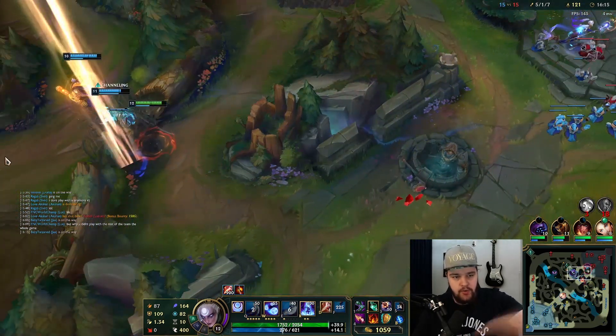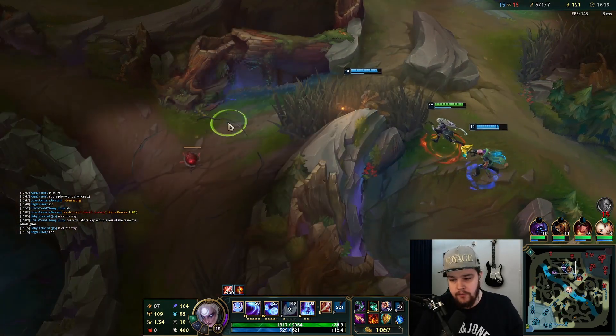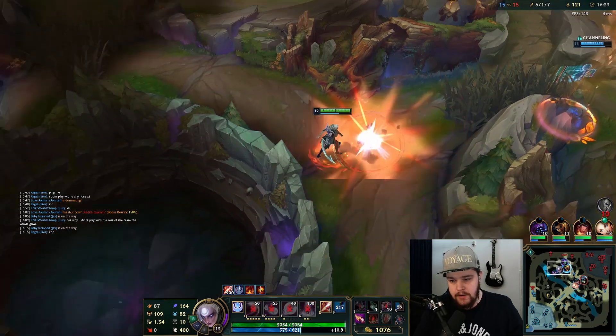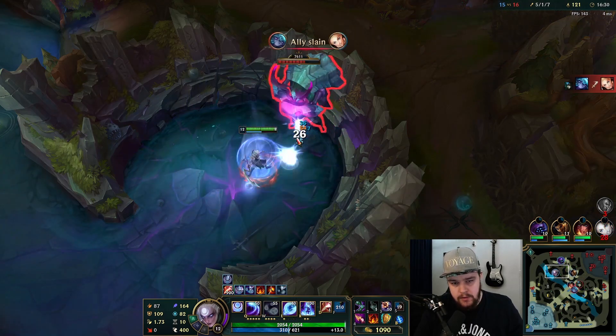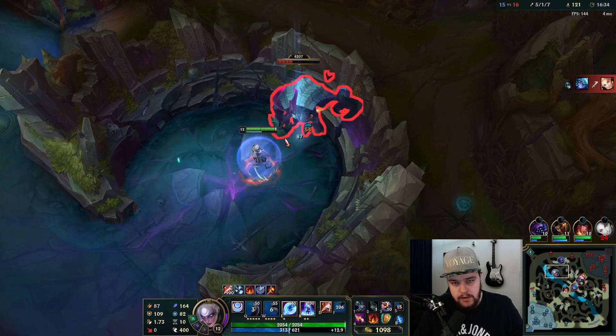I throw it through him and to the side basically. I would never give red buff to Jax here. I'm going to take the Rift Herald while I can — it's 300 gold. Fetch through the Rift Herald when the eye opens and try to use your Q for that moment as well when it presents its eye.